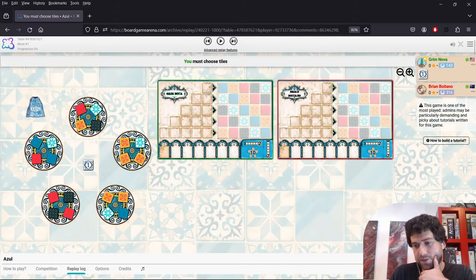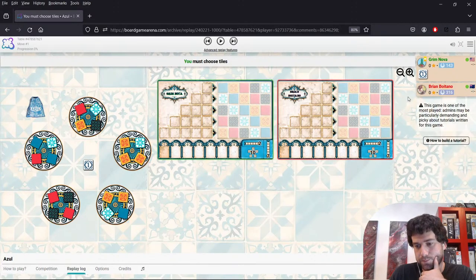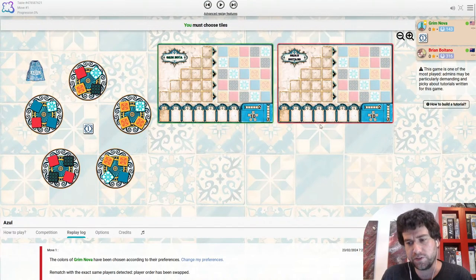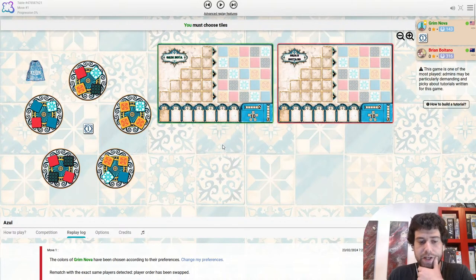We're looking at two familiar faces here — Grim Nova and Brian Boitano, otherwise known as JD. Not really sure what to expect from this. Brian's actually not that badly rated at Azul — 300 is decent. Grim is first player though, and I think first player has a pretty sizable advantage in Azul as well as in ARK. I think 300s know what they're doing.